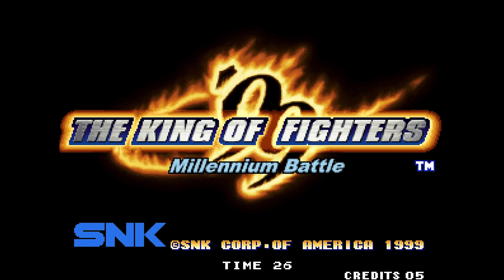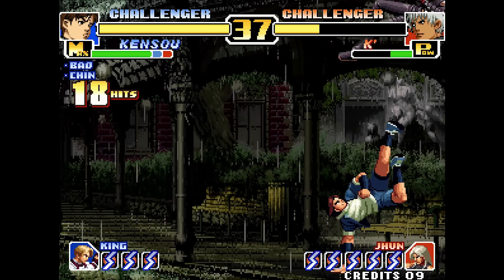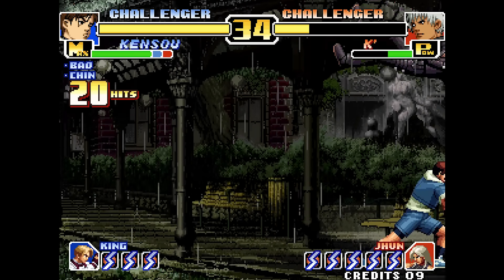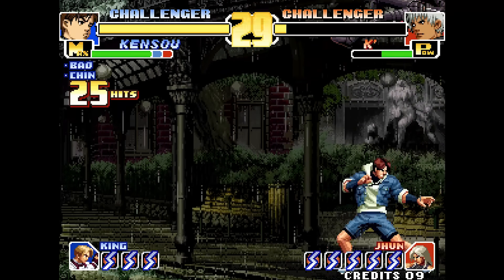The King of Fighters 98 — here is another example of a special with infinite juggle potential. This combo will not drop until the opponent is KO'd.